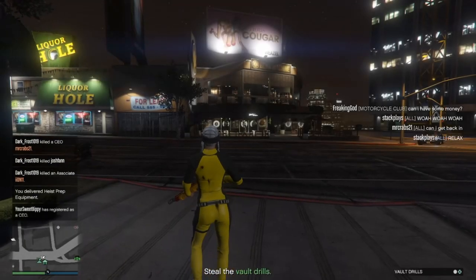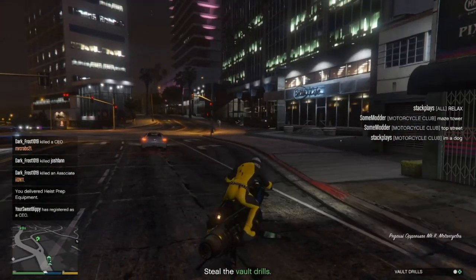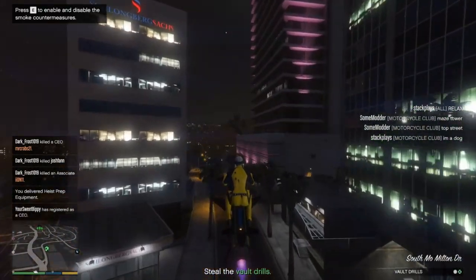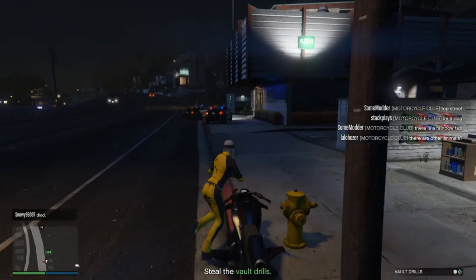Then you're going to want to hop back on your Oppressor and head straight back to get the other bag — the other vault drill. This time it's a lot easier because there's really no cops left; you already killed all of them.